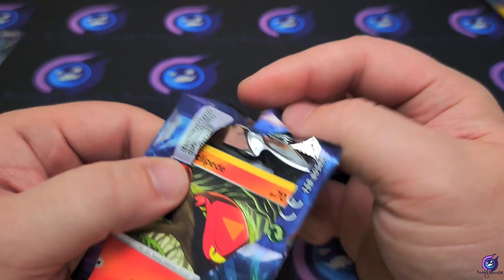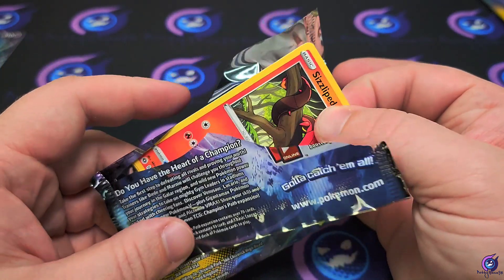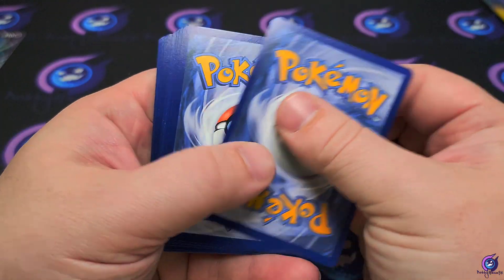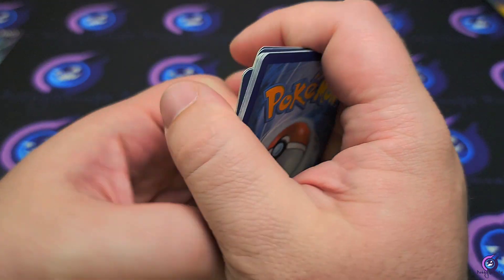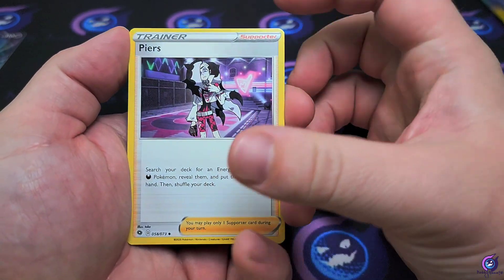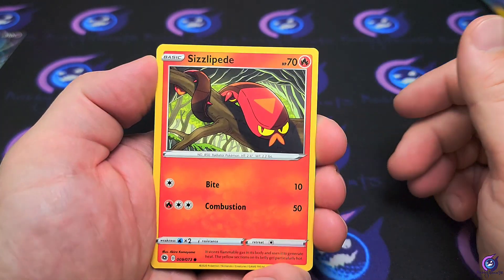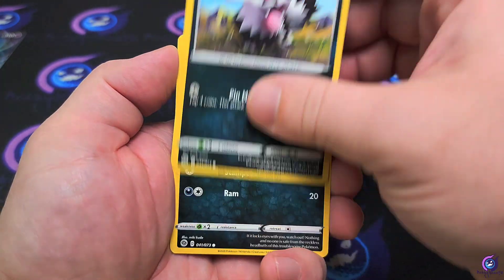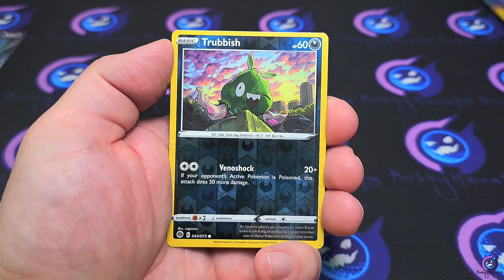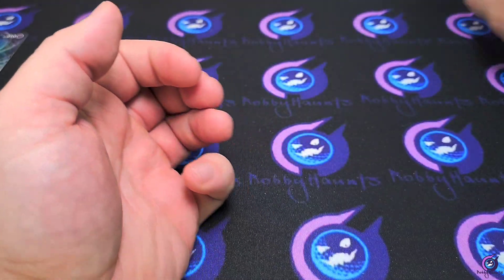These packs are just crumbling. Code card. Get that energy, Piers, Team Yell Grunt, Hop — no Sonia, so we'll see. Sizzlipede, Zigzagoon, Scraggy, Rockruff, Vulpix, Trubbish reverse, and a Zygarde hollow — all right. Final pack, fingers crossed.